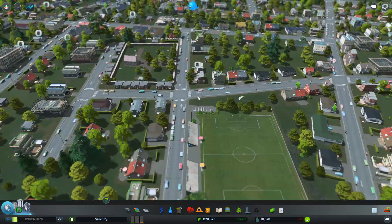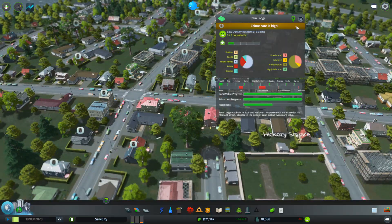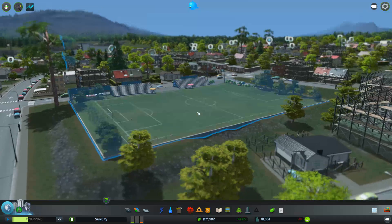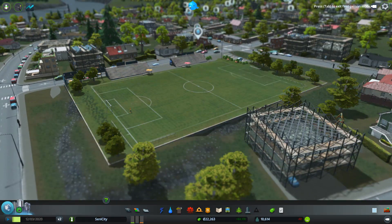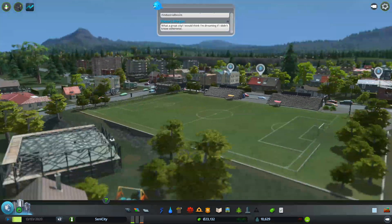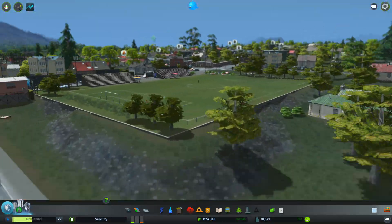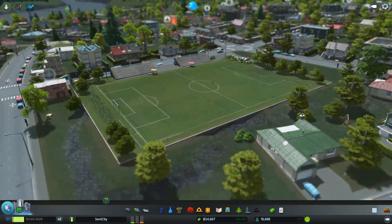What are they complaining about? Crime rate is high — we need a police station out here. But first, look at the soccer field — oh my god, that is beautiful! Can I go into first-person mode? That is beautiful. We've got so many problems in the background, it won't even make a nice screenshot.